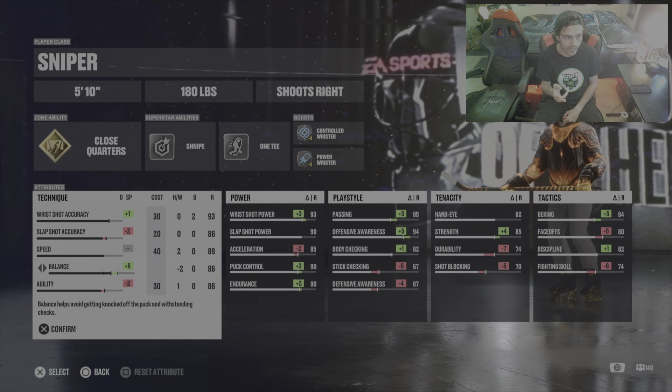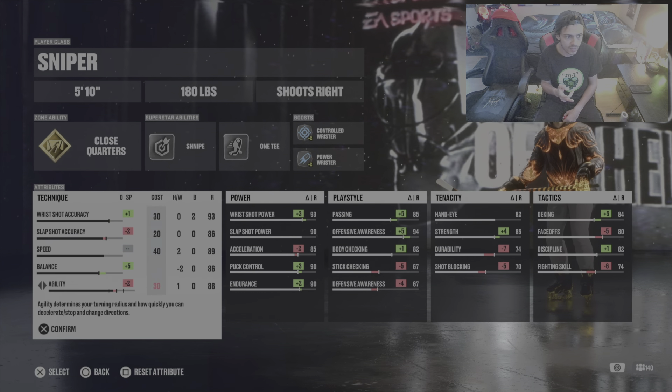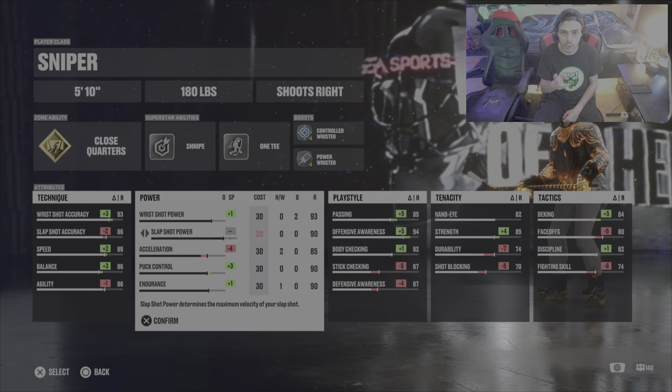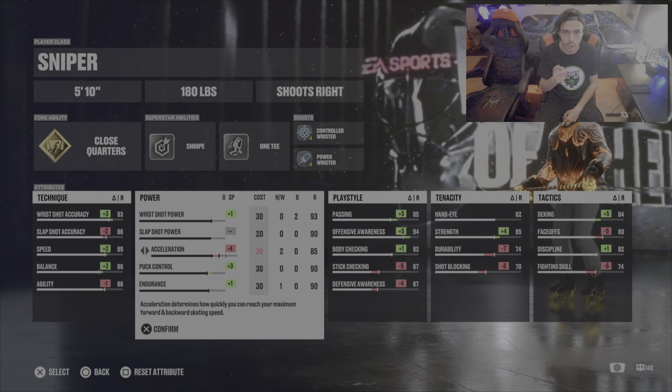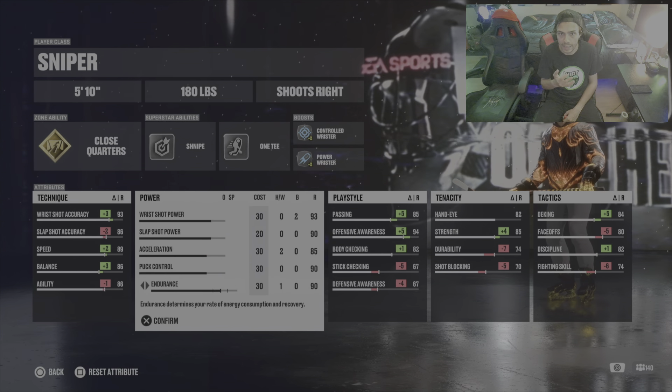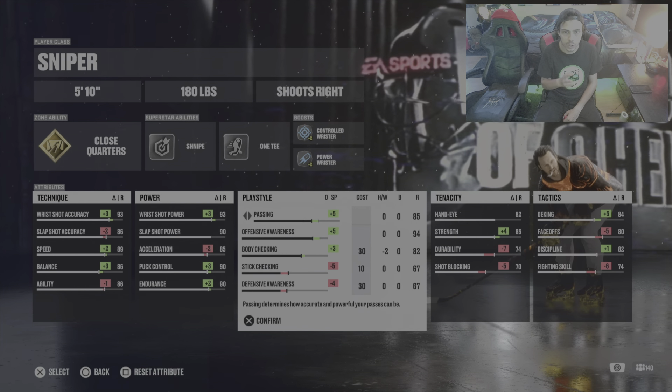Lap shot accuracy 89, speed 86, balance 86, agility — as you can see this build is just really good all around: the shooting, the speed and agility, the balance, and hitting and strength. This build is just really good all around.